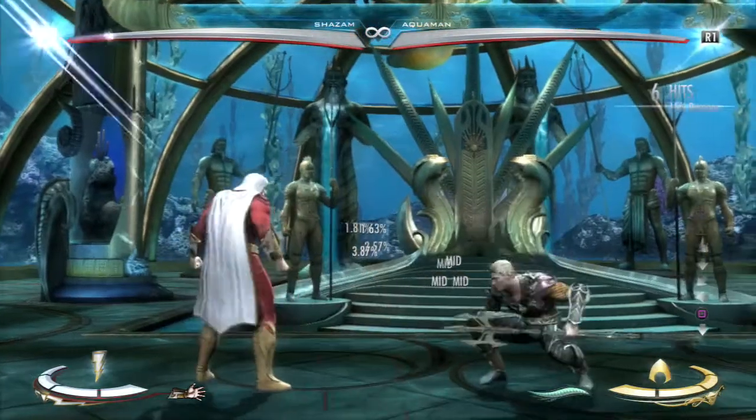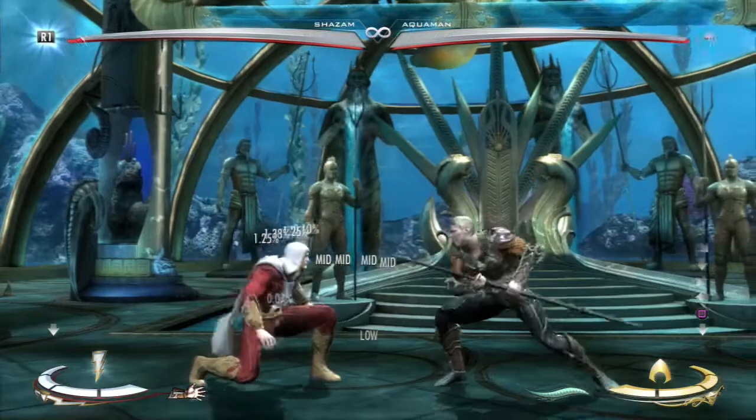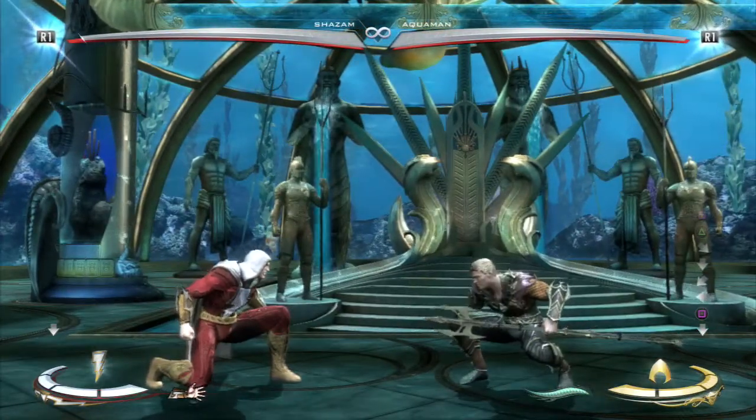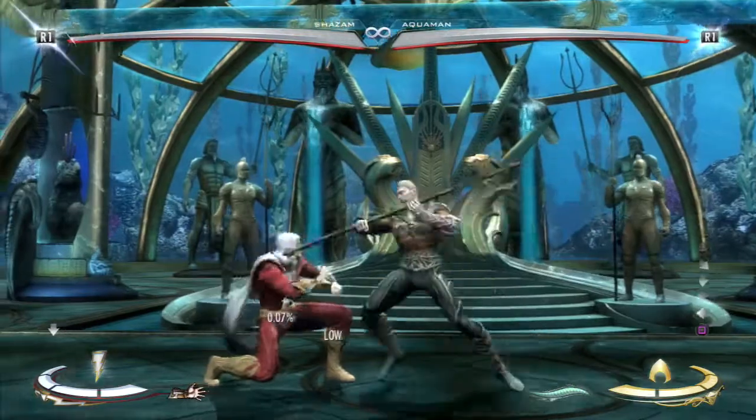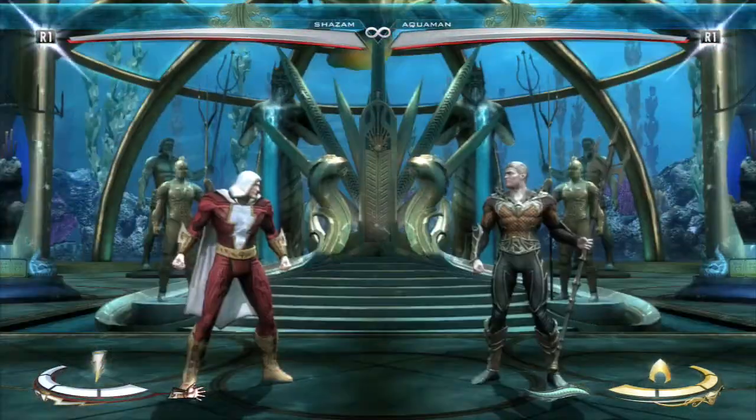Stab, stab. Now in a normal situation like this, the last hit whiffs — as you can see, the last hit whiffs above Shazam's head, it gets super low. And you can just full punish; it's very, very easy, it's very minus.